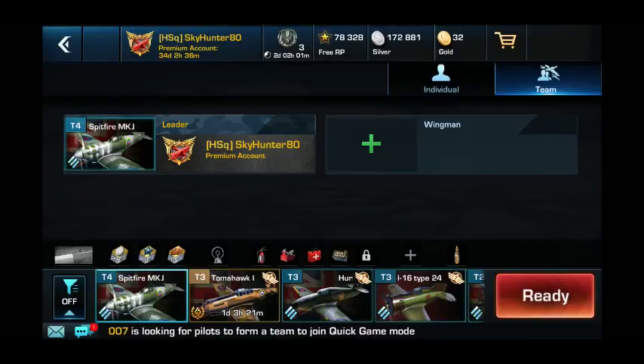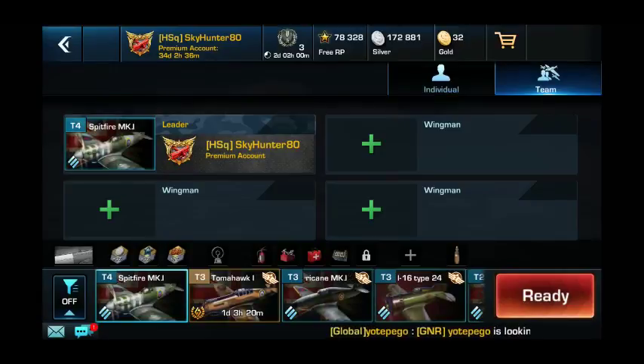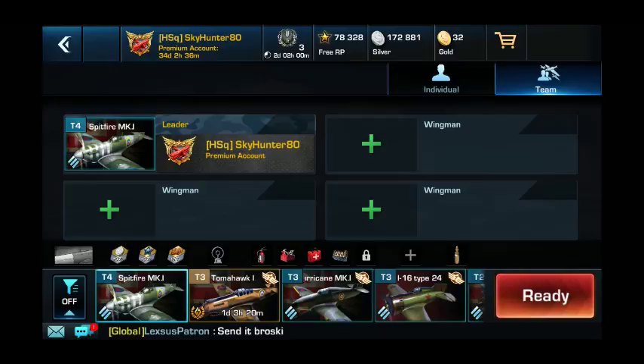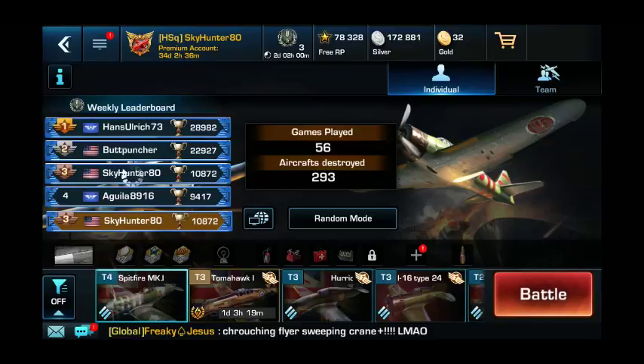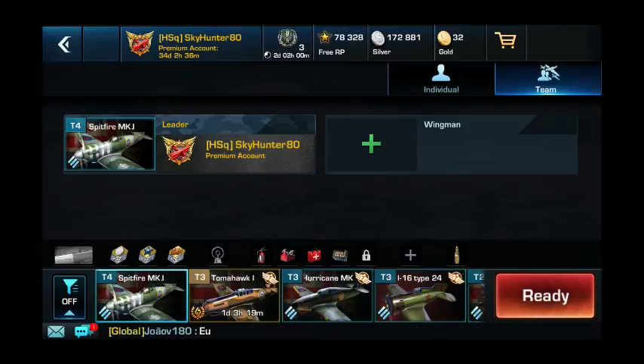You'd click invite, they would show up there, and you both click ready at the same time — a little green light will come on, and once both are green you can go into the match. If you're doing a flight of four it's the same thing, but you can't start a match with just three people — you have to have all four. If you only have two people, the system will automatically put two other random people on the team, so it's still four against four in the aerial fight or base defense.